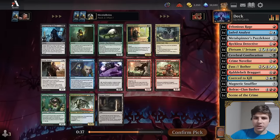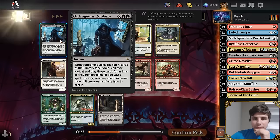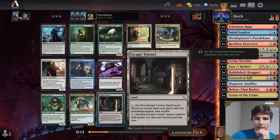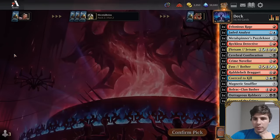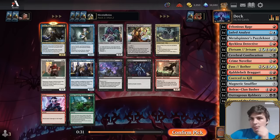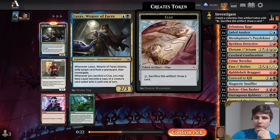Entering pack two: Robbery appears — a nice finisher for grindy removal decks. They also want fixing. They take Robbery and assess their deck: red is clearly their best color, with black or blue as secondary. Options are red-black splash blue, red-blue splash black, or potentially blue-black. Then Lazav, the Multifarious appears — a powerhouse that can be played in any of their configurations.